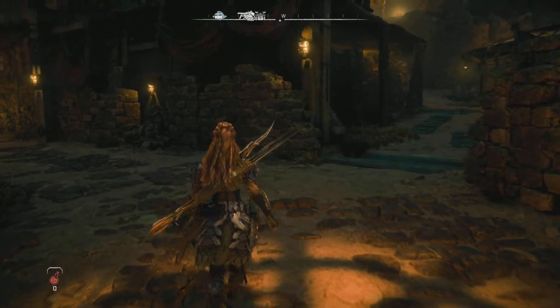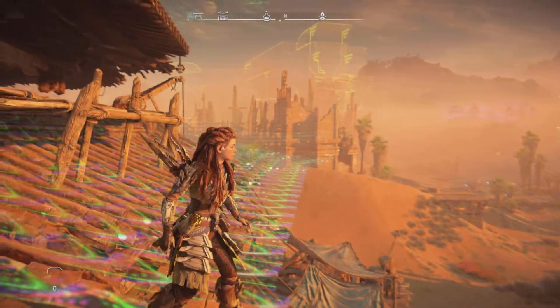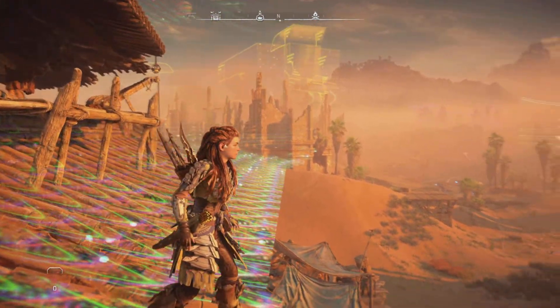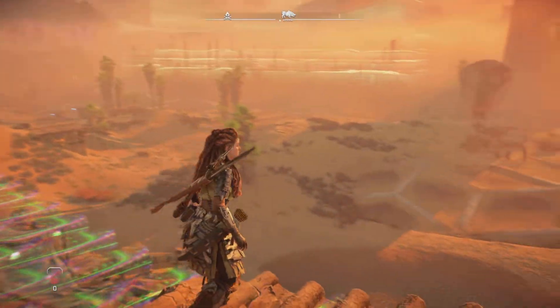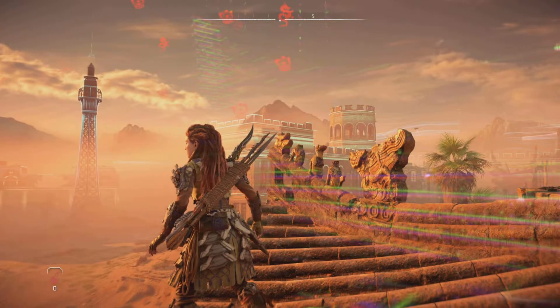Graphically, the game shows what next-gen consoles are truly capable of, with the weather showcased throughout the game. The graphics are also shown at their best as you transition from one landscape to another. Moving from the harsh desert to lush greenery is handled well and visibly different, but also natural.